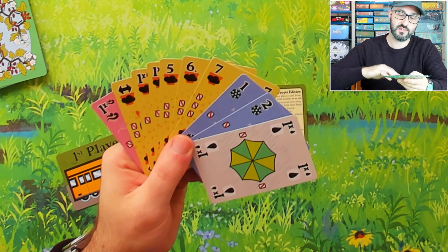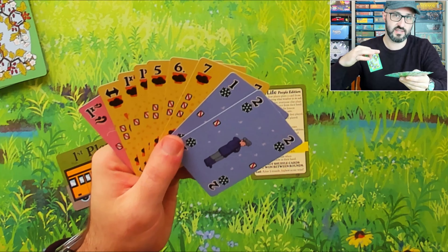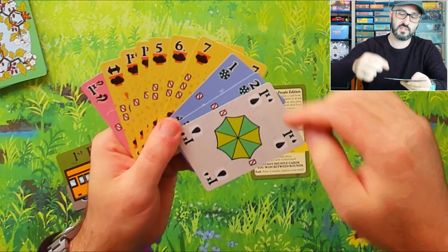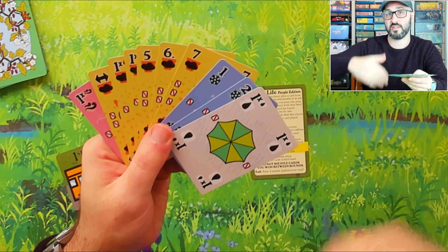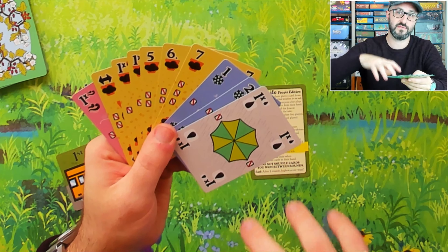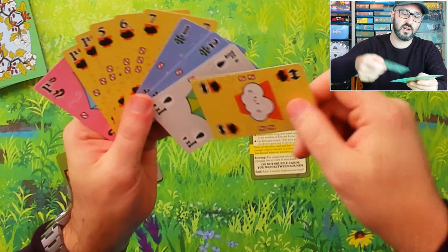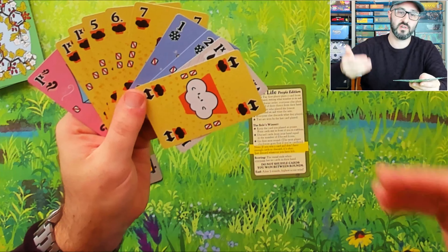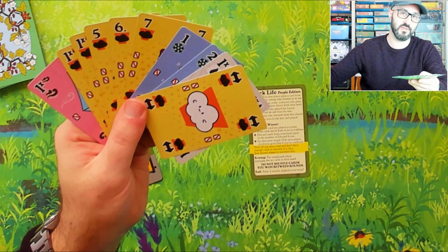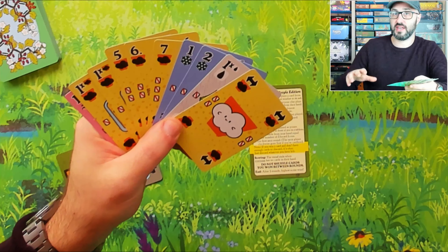Each card will either have a value on it — representing the victory points it's worth at the end of the game if you can get it into your tableau — or it'll have some sort of multiplier, which changes the value of that card depending on how many cards you have in your tableau that match that suit. Or in the case of the arrow card, it multiplies by the number of matching suits in your neighbor's tableaus.